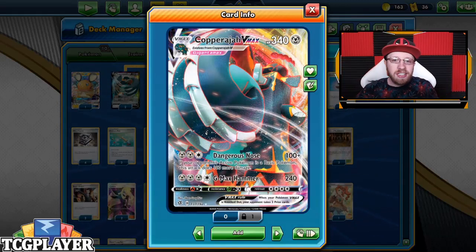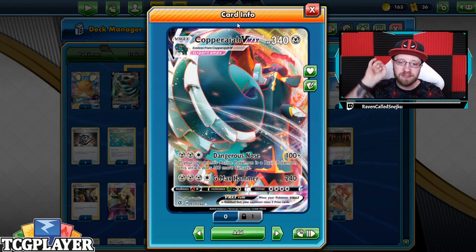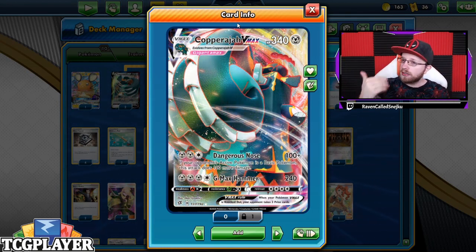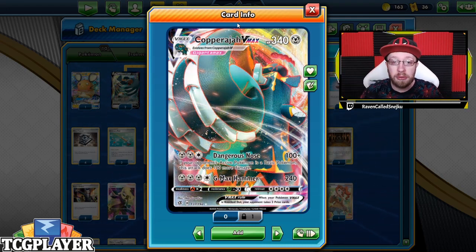What is up guys, we're here today with another fantastic deck. Today we're gonna talk about Copperajah V Max — the card that definitely went under the radar of many coming into that set of Rebel Clash.